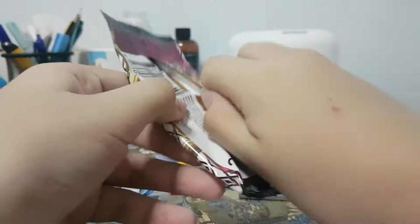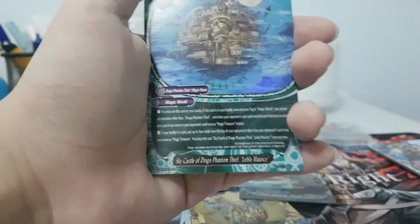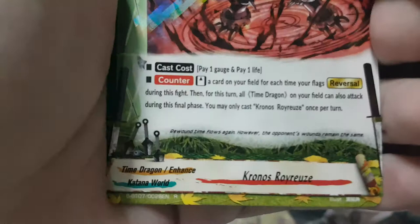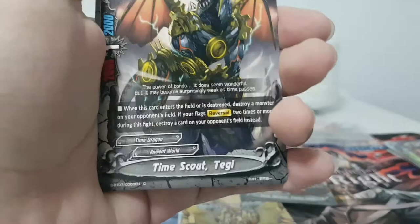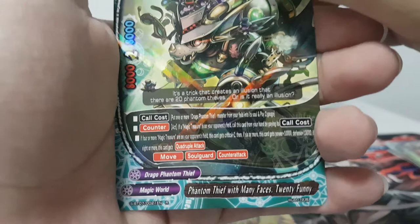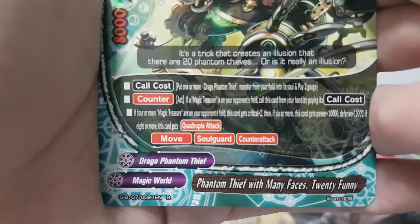Still have a bunch of packets to go — I have four minutes of recording left and I don't know why I don't clear my phone space. Chronograph, I'll go as fast as I can. This is the spell buddy P-foil. Koki and Chronos Retrograde. Pay gauge, pay life — stand and cut; for each time I fight Reversal this is good. You can use this as final phase because all my Time Dragons can attack during final phase. Chronos Power Reserve, Full Mask Taggy. Not double rare actually. Funny for Dragon Phantom Thief — Quad! If four or more Magic Treasures on your opponent's field this card gets Critical +2; if six or more, Power and Defense +10k; if eight or more, Quadruple Attack — what the heck.